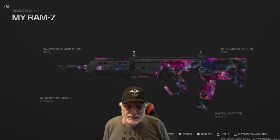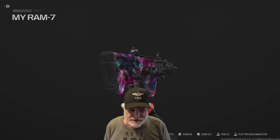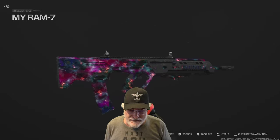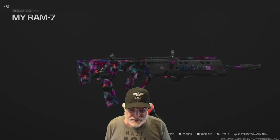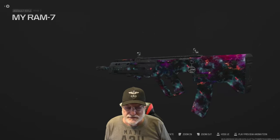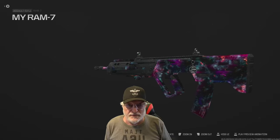Grandpa Newby reporting for duty with the second half of yesterday's Ram 7 test flight. Yesterday we saw the Ram 7 in factory settings — just bare bones, nothing on it at all. I found that a lot of these weapons are really good with bare bones, and what it does is force you to really consider what attachments you're going to put on it — just don't throw on five attachments and go out and rage.